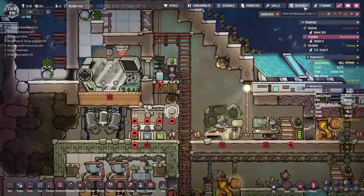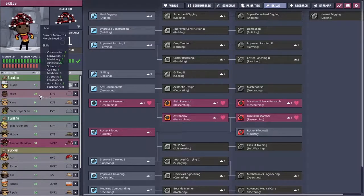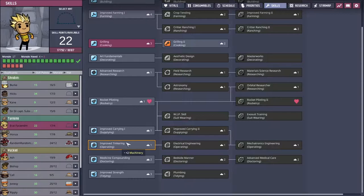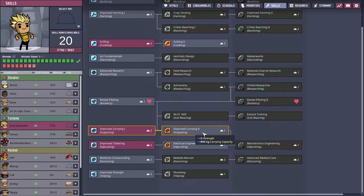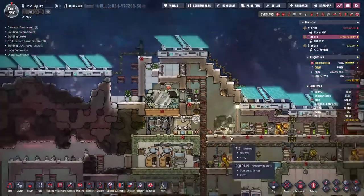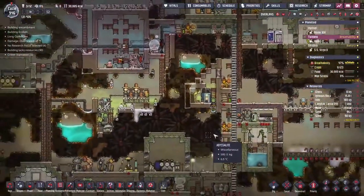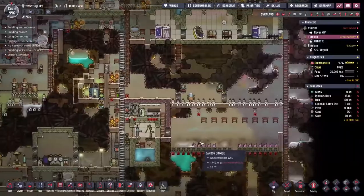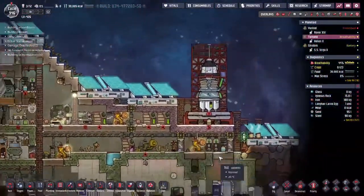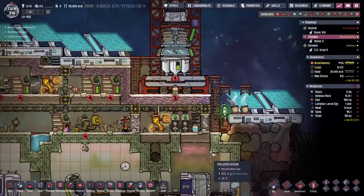We've got a problem. We need to go to skills — and who are we going to overburden with skills? Obviously Erat. Carrying, tinkering, carrying, engineering, and mechatronics. Brilliant. Maybe at some point we'll bring Sir Doctor Captain Subs back to this asteroid — it feels like his ancestral home, so we'll bring him here at some point. And then he can be the mechatronics guy for here as well.